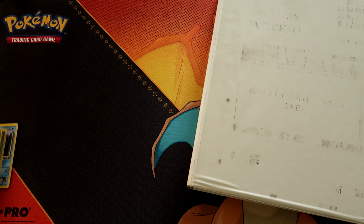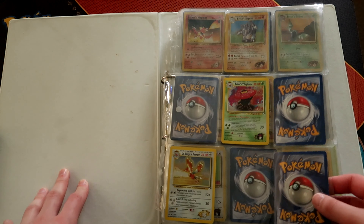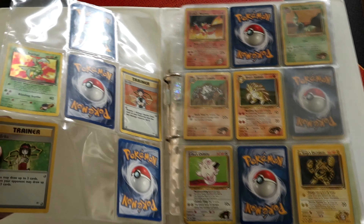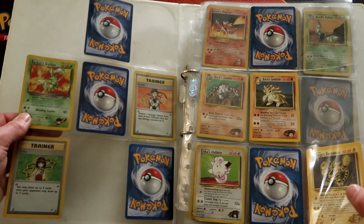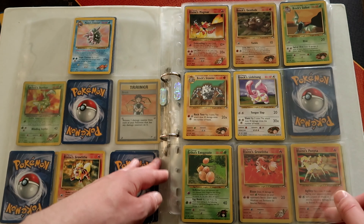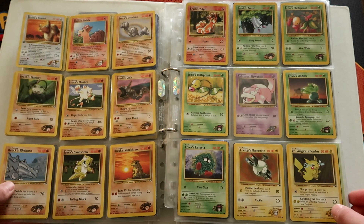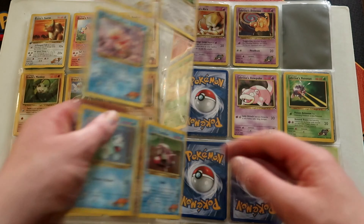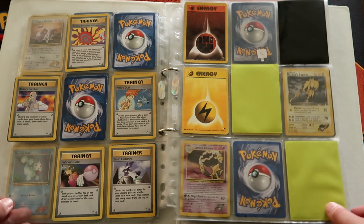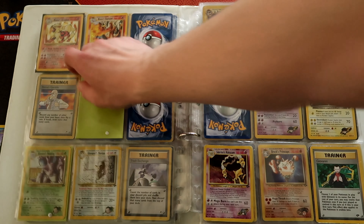On to the second binder with the Gym sets and Johto. Starting off with Gym Heroes with Brock's Rhydon — you had foil versions for every Gym Leader, so you've got foil Brock and foil Erika there. Rocket's Scyther, and every Gym Leader has a Pokemon — this was a cool idea. Brock's Lickitung — even though we wouldn't associate Lickitung with Brock, there were some strange choices. Got most of the Commons. Brock's Training Ground, Misty's Wrath, Sabrina's Gaze.